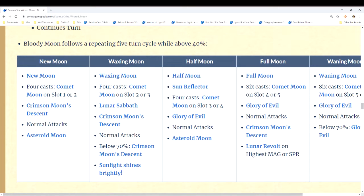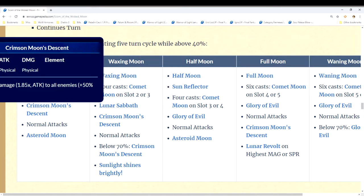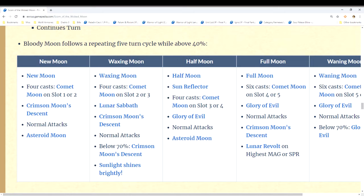On turn one — the new moon — the boss does Comet Moon, a single-target attack that ignores cover, so your passive provoke tank (in my case Charlotte) will take it. Then it does Crimson Moon's Descent, an AoE physical attack, followed by Asteroid Moon, an AoE magic attack. On turn one I want physical cover because I'm bringing mages geared around 10,000 HP and 1,000 Spirit, so they have much less defense and those physical attacks will really hurt them.